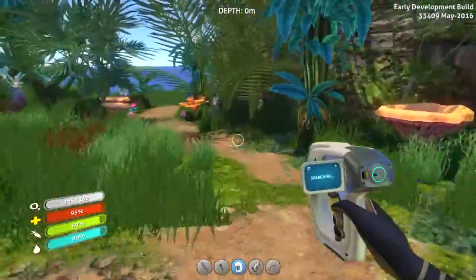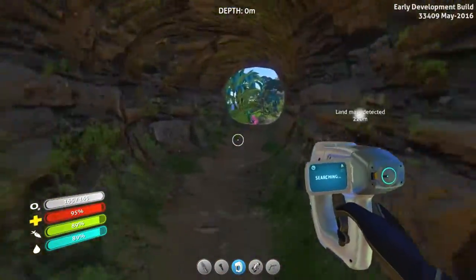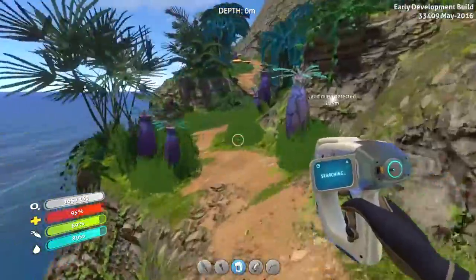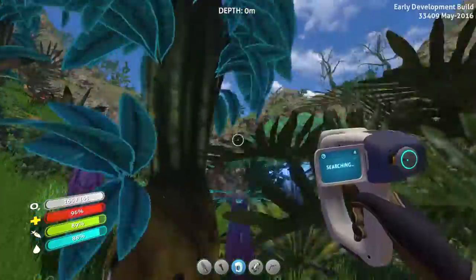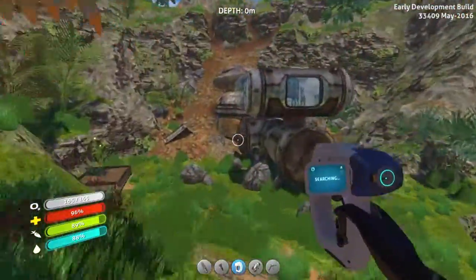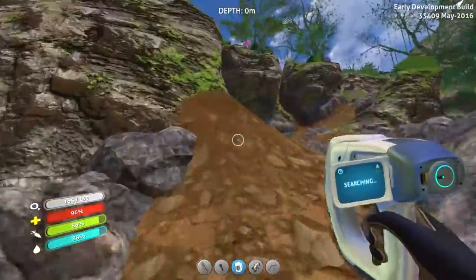Ooh, caves. This might be an interesting place to start a base. There is a way up there - I will get to it. I'm just holding my scanner out. Cave - and that's just heading me back to that island. It's just leading me on a journey all the way around the island in circles. It's annoying.